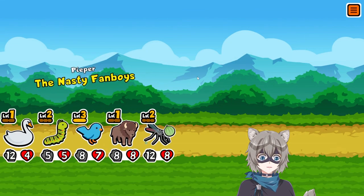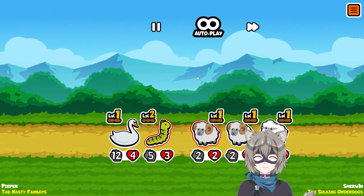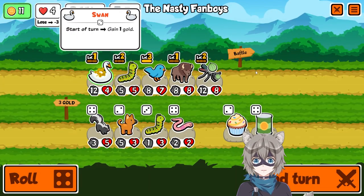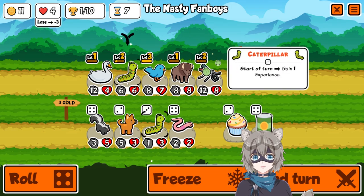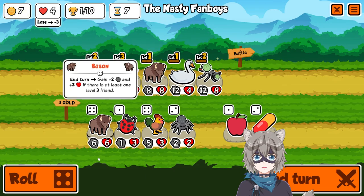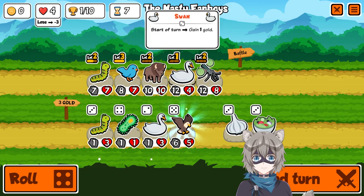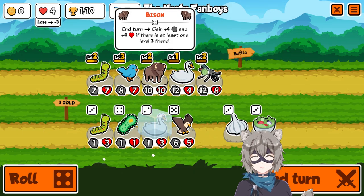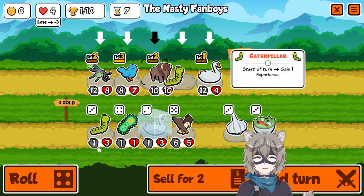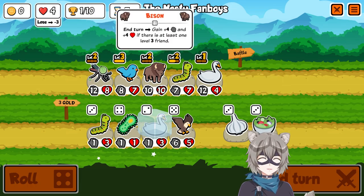Having an early caterpillar is good too — if you remember we got that caterpillar on turn four, which is one earlier than when we can get it normally, so that's really good for us. We're gonna buy another caterpillar to speed up the process. A caterpillar is good when you have bison on your team, because this means we can sell our bluebird whenever we want.